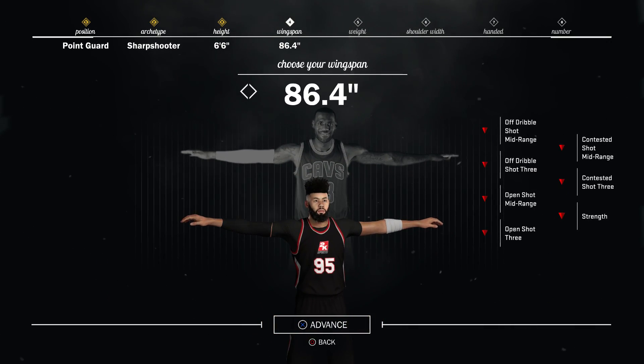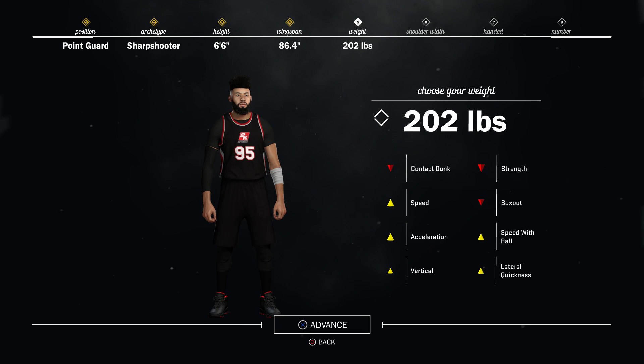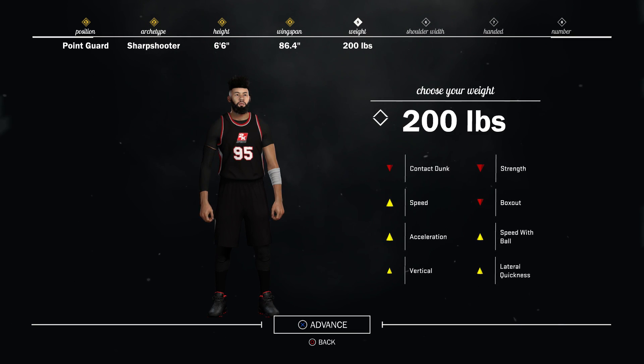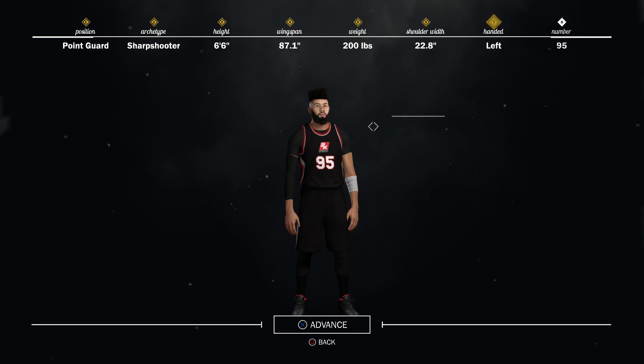Max wingspan is a no-brainer here. Weight-wise, we're going to 200 pounds. I thought about going down to the lowest possible weight, but I personally like how this player feels compared to my 6'7" at 180 — personal preference. Our shoulder width is also set to the max, and our shooting hand is set to left.